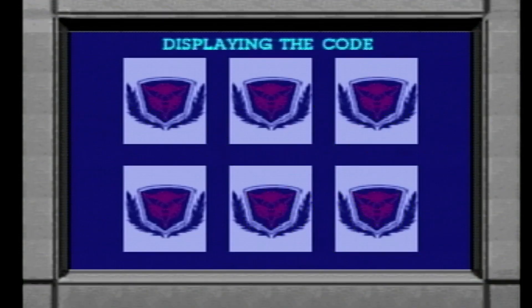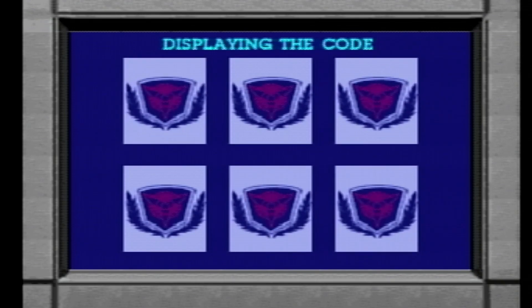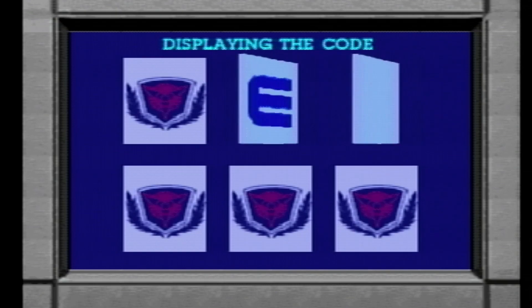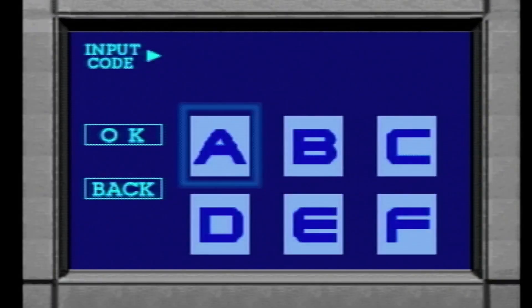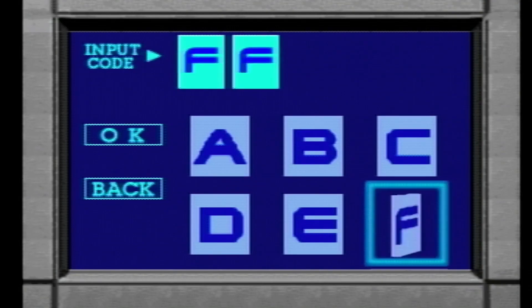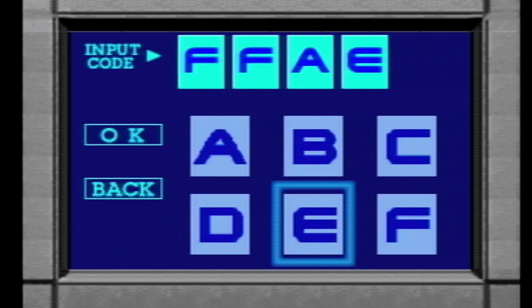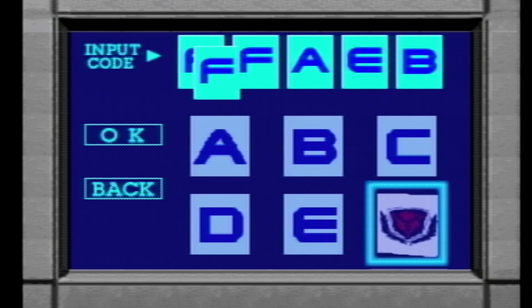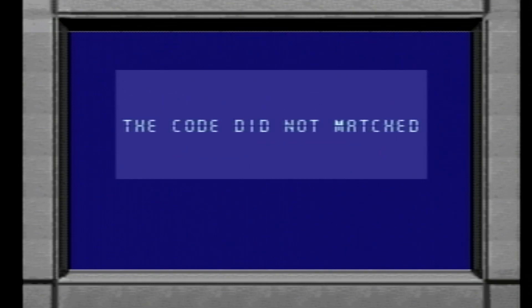F, F, A, E, B, E, D. So that was F, F, A, B... or E. God, I hope I get this right. God damn it. You punched in the wrong code. Careful — we only have one more chance. I'm counting on you.